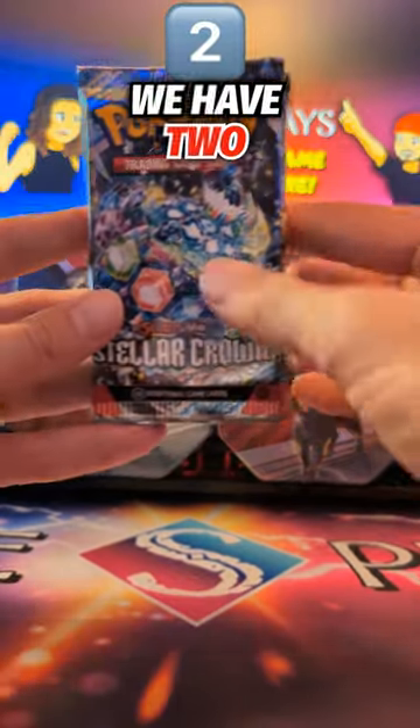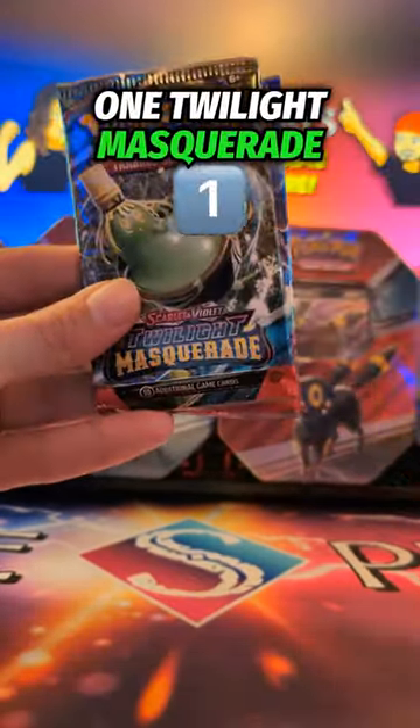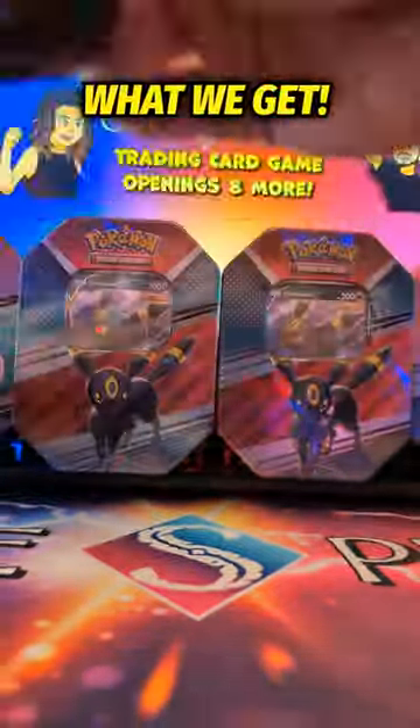Starting with the packs, we have 2 Stellar Crown, 1 Twilight Masquerade, and 1 Temporal Forces. Let's see what we get.